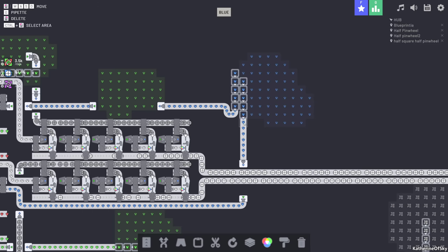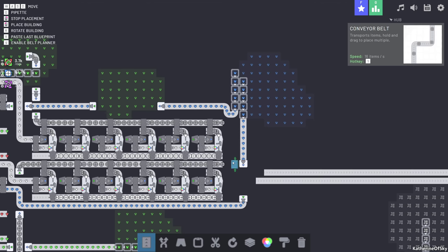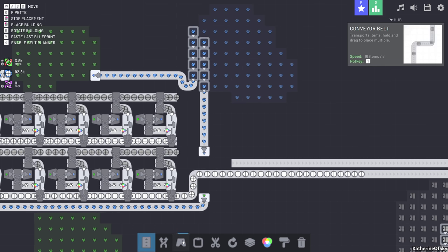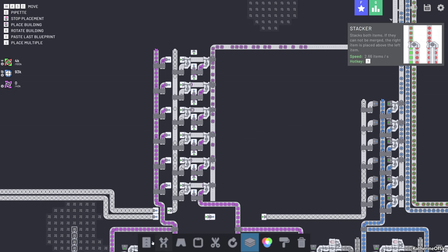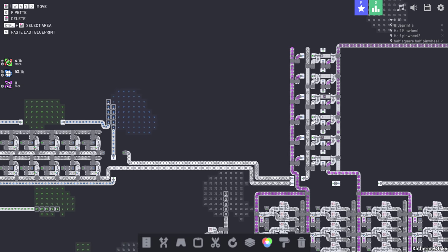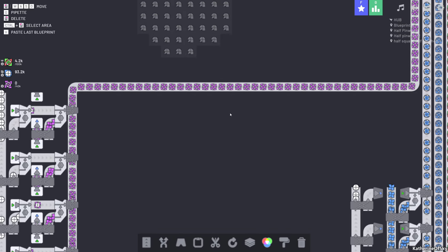I'm going to get rid of this belt for now and sneakily add another piece onto here. Let's copy this and add one more right there — it didn't interfere with anything, which is nice. This one will go up here and connect out that way, which should give us full throughput. Mergers are 2.66, same as painting. Checking the count: 1, 2, 3, 4, 5, 6 — good. It looks like these are now full. There was a tiny backup but now this is looking really great.